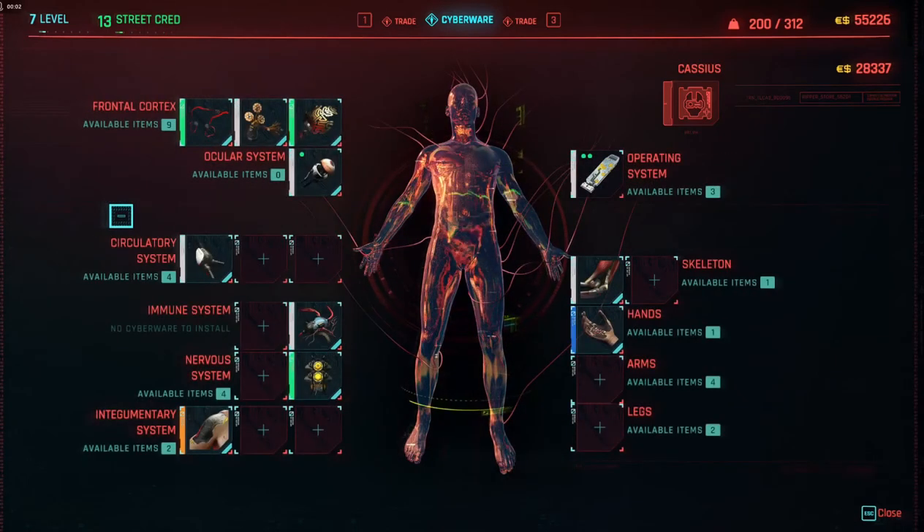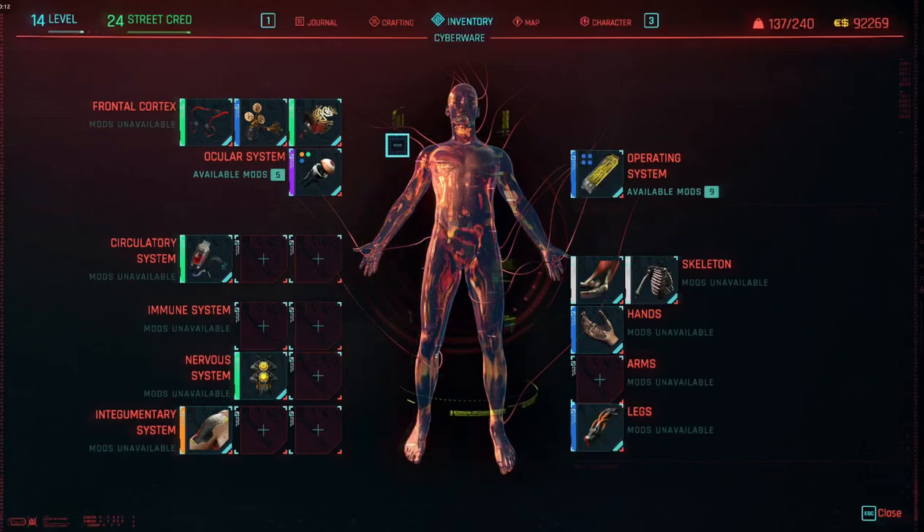I didn't use smart weapons early in the game, so after Night City opens up I go talk to Wakako and get the dermal implant that allows me to use smart weapons in my hands for free.